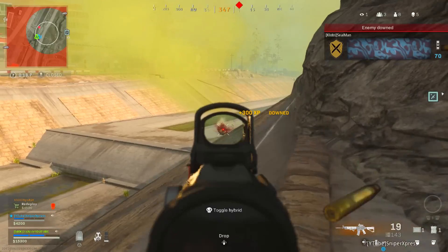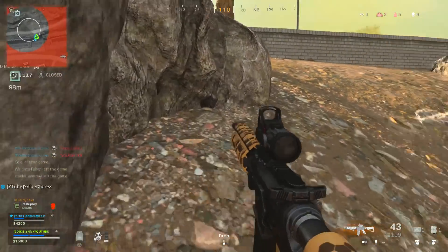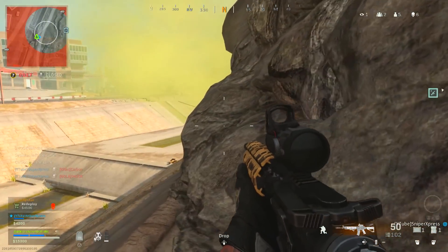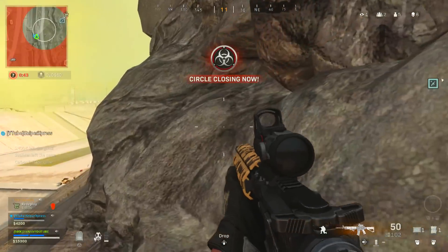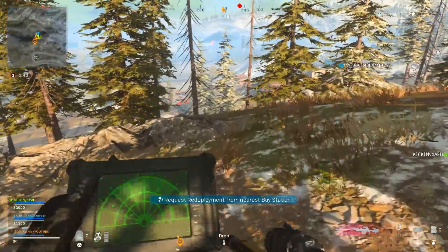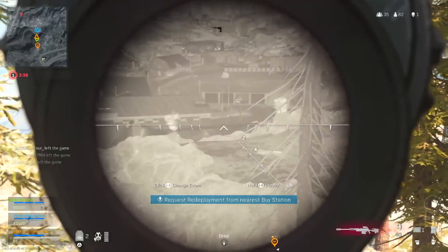For ammunition, use the 9-round mags so you don't have to reload as often. This attachment does take away ADS speed, but since we already have two negative ADS attachments it cancels out — you won't be at the slowest possible ADS. The last attachment is the Granulated Grip Tape for aiming stability and aim walking steadiness, so your gun stays steady if you need to move left or right while hard scoping. It does slightly reduce aim walking movement speed.